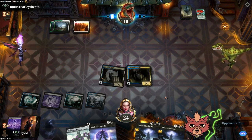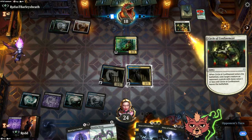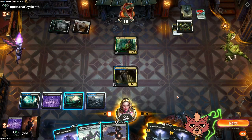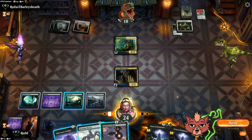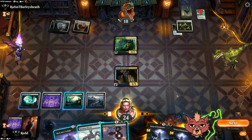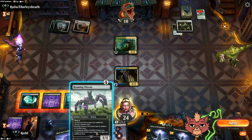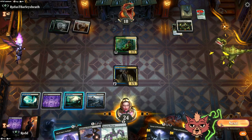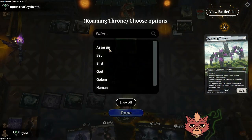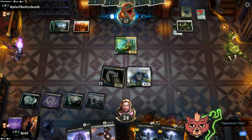Comedy of Transients, okay. Black Sun's Twilight — there's our fourth land. Comedy of Transients is pretty easy for them to bring back though. Heart Stabber number two and Virtue — let's swing in the air, poke and gain a little bit of life. Now we're ready for that Roaming Throne. Unfortunately the death triggers on Heart Stabber probably won't work because of all the exile removal in these builds.